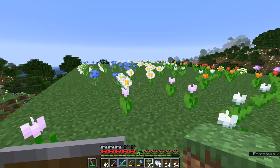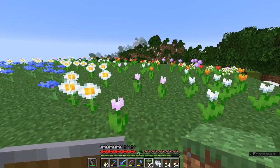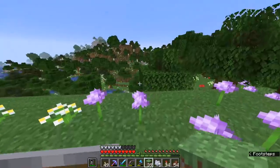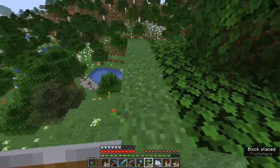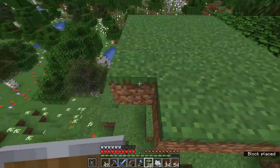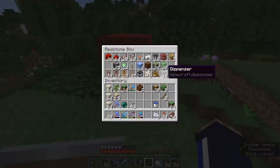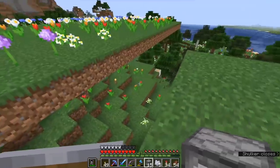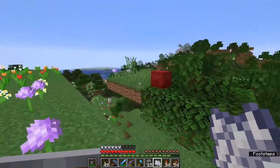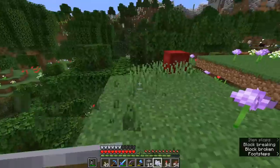There are two things about this farm we can automate: we can automate the bone-mealing of the grass blocks to create the flowers in the first place, and we can automate the collection. I want to talk about bone-mealing the grass first, because this takes advantage of an interesting mechanic unique to grass blocks. I'm going to create a secondary area of grass to give an example — a nice 5x5 area. It's actually possible to dispense bone meal onto grass blocks from underneath using a dispenser.